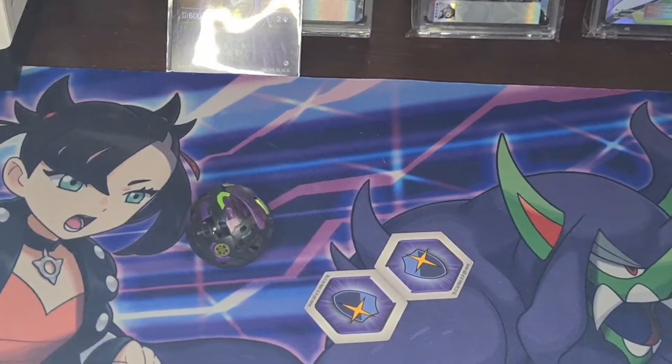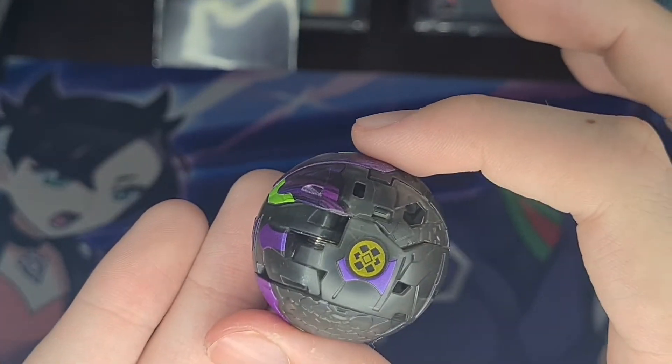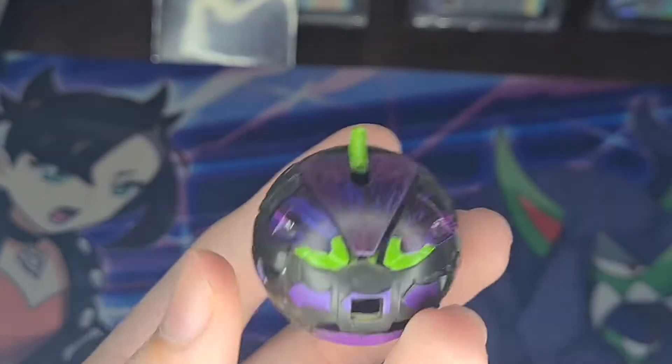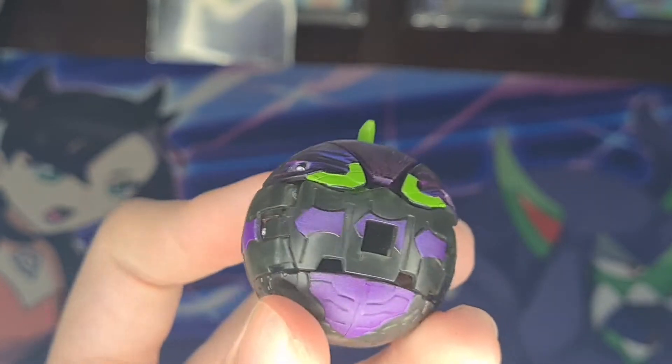Now to look at the gorgeous boy himself — Crustillion. Darkest Crustillion Elemental. Elemental symbol right there, and right there. Then you got this little tab. Very nice. Look at that beautiful pattern. That thing looks amazing.